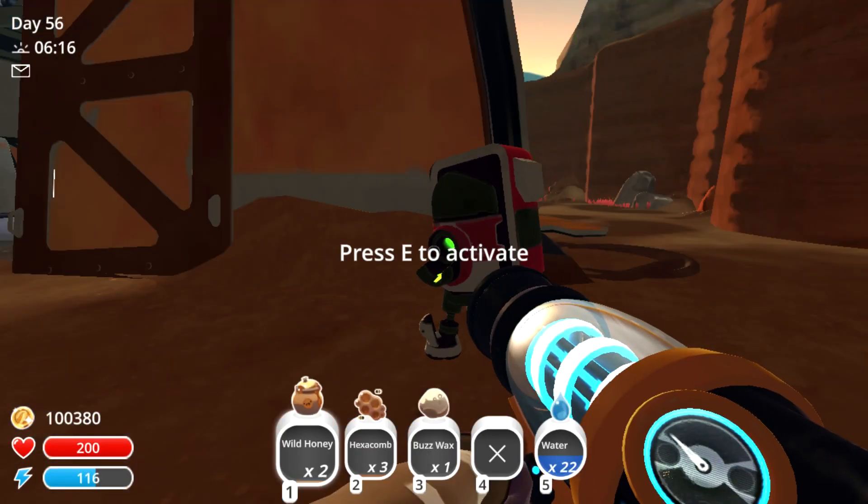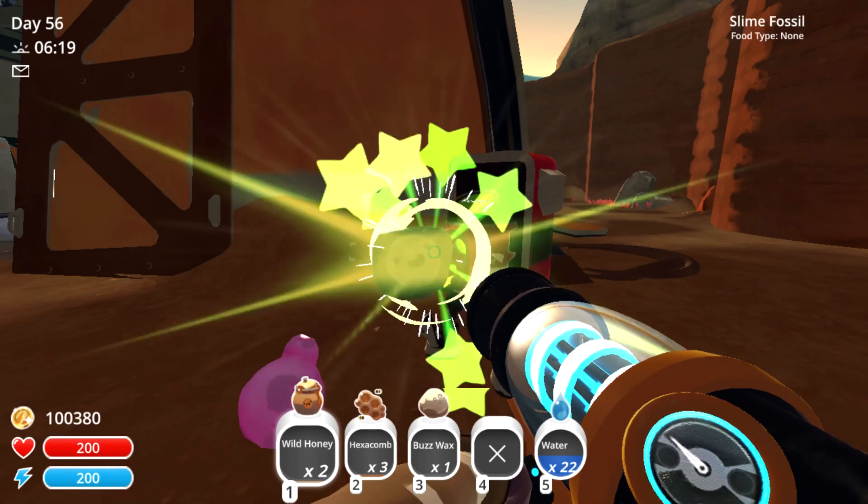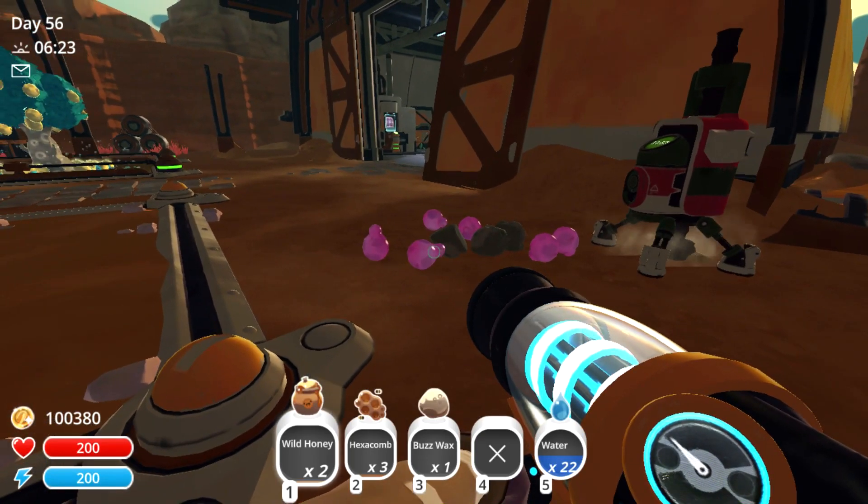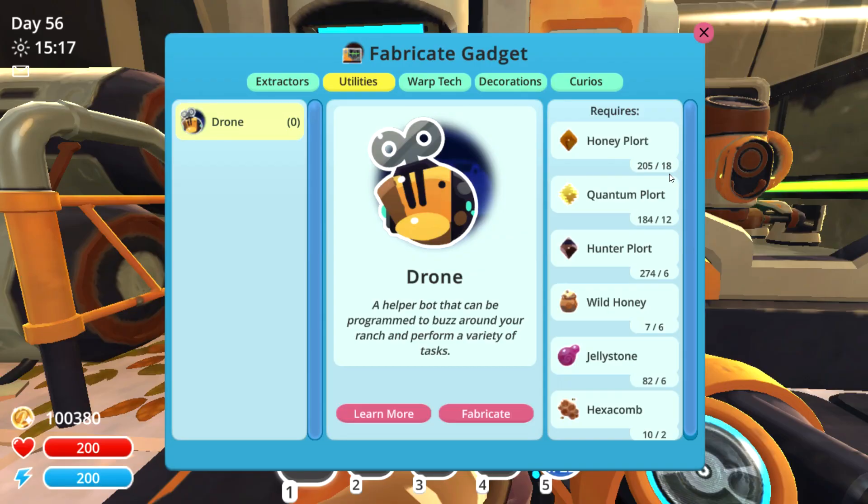Now if we head back to the drill that we placed right outside the warehouse and go ahead and activate this, as you can see here we'll be able to acquire some of that jelly stone, no problem. So now that we have the resources needed to go ahead and fabricate one of these drones, we'll go ahead and do this next.